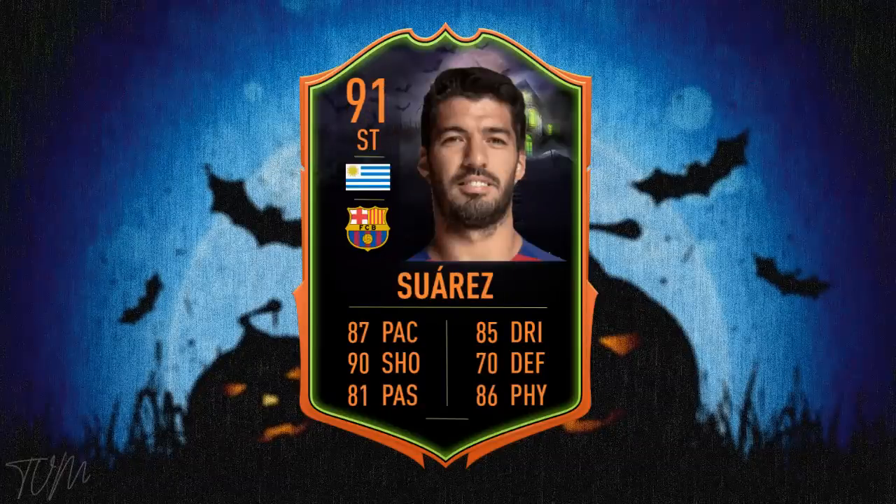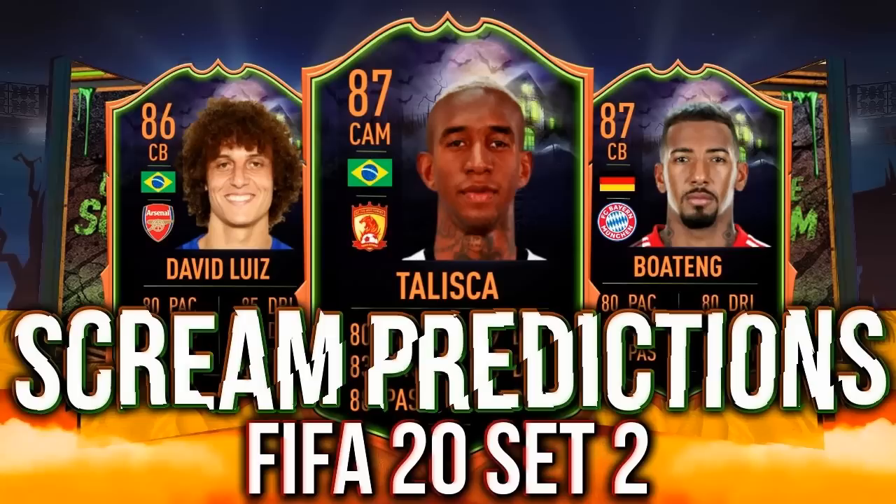And finally, the scariest man in world football — Luis Suarez. If you go near him, you are going to get bitten. 90 shooting, 87 pace — that would be a brilliant upgrade. His base card is actually a very good card anyway, it just lacks a little bit of pace and that's all it really needs. So the fact that we've given him a nice little pace boost — nothing too crazy, not bumping it up to 90 — plus some nice physicals and dribbling in there as well, just looks like a really good card. I think I've seen a few leaks where Luis Suarez's card has been quote-unquote leaked, and it could possibly be in the second squad. Who knows?